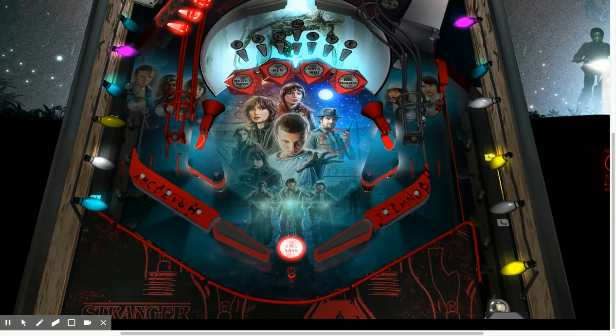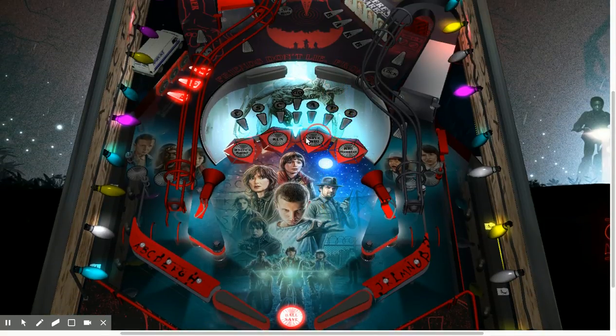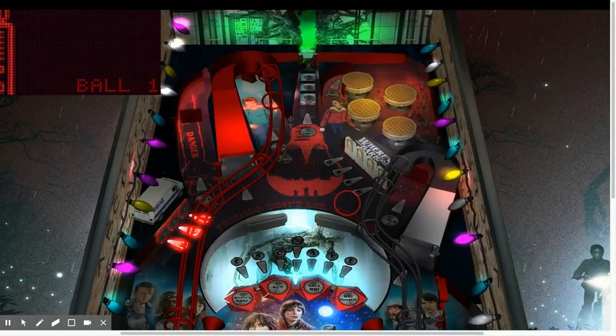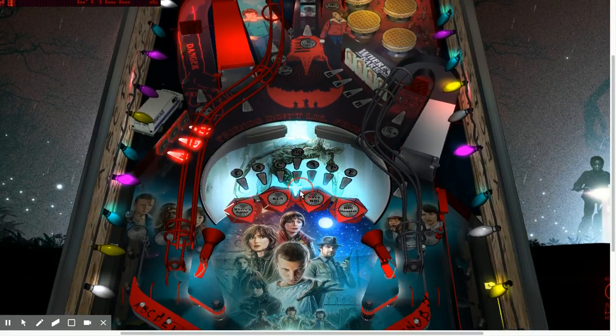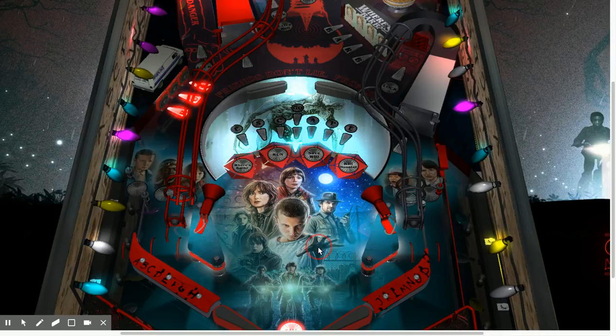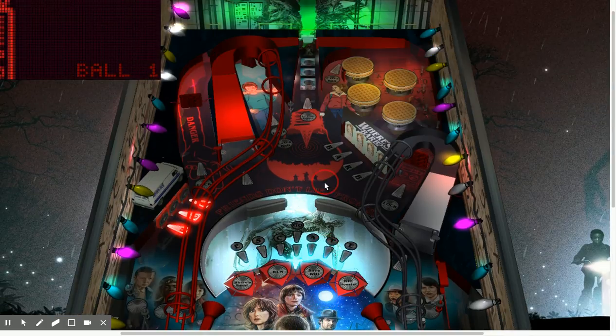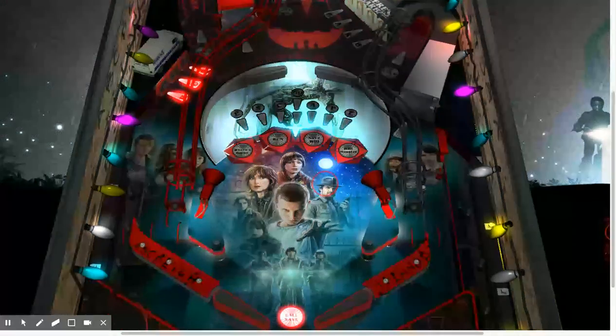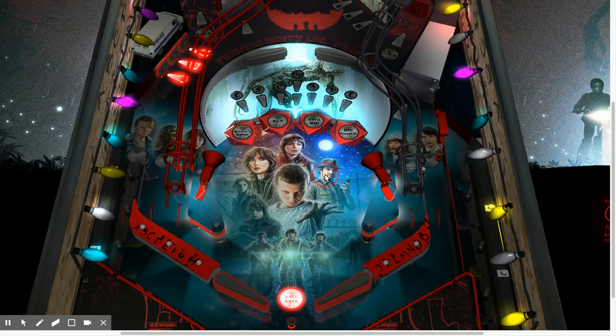That covers all those rewards. The last is the Demogorgon — Kill the Monster — the wizard mode. Once you light all three of those lights and finish your final multiball, it will check those lights and if they're lit, it's going to start the Demogorgon mode. I won't take all the fun away, but I will say the playfield will change and it starts by hitting Eleven's hand — she's going to grab the ball and chuck it at the Demogorgon for you. From there you've got to beat him. Beating the Demogorgon is a huge reward, so if you can get there you're going to be able to post a pretty sweet score.